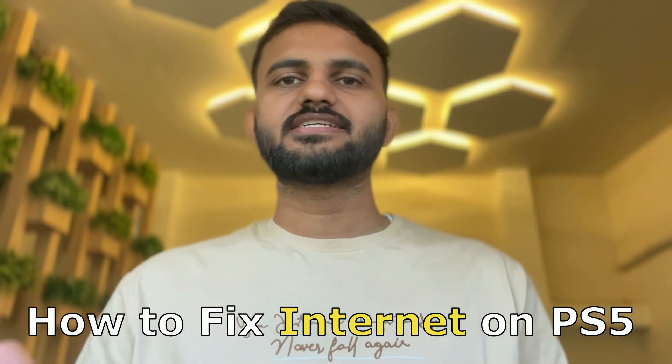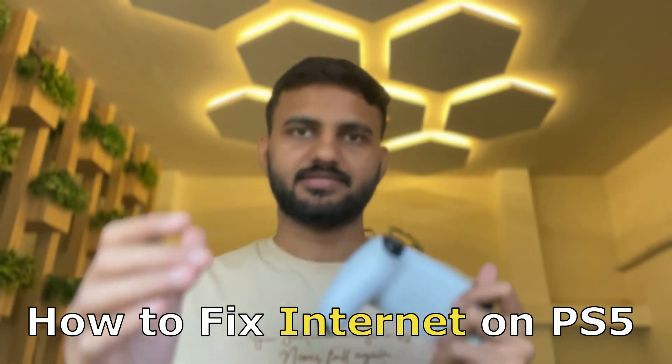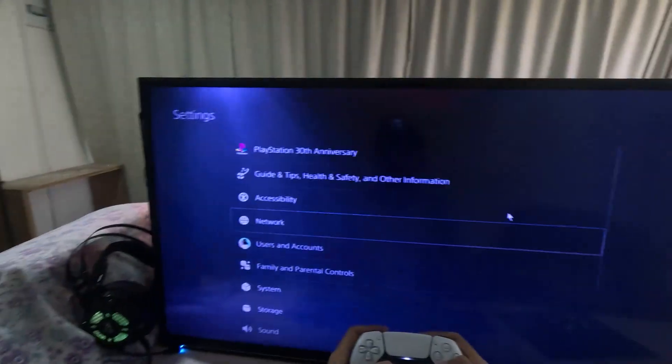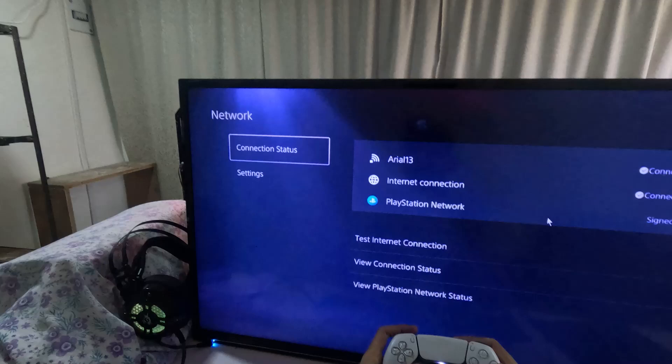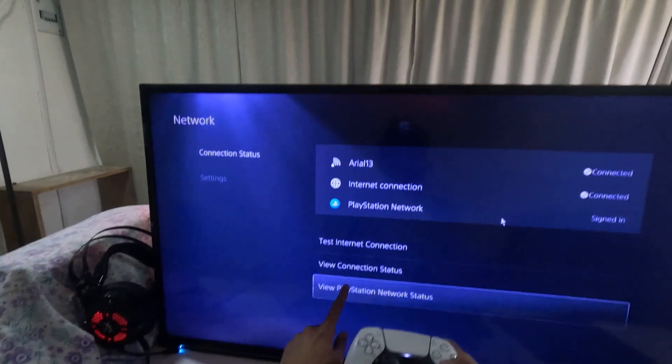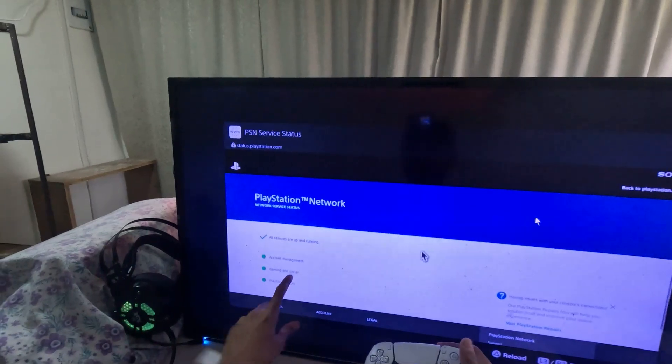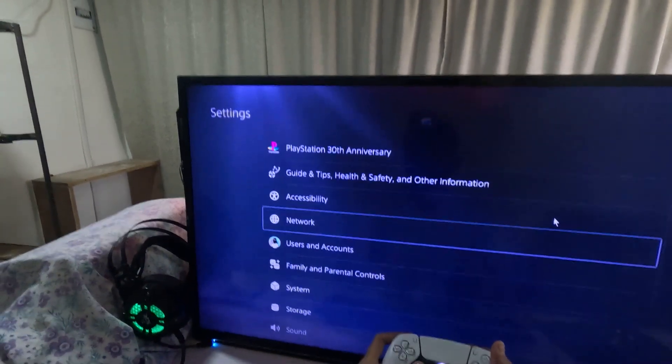Hey guys, I will show you how to fix internet on PS5. To fix this issue, we need to go to Settings, then choose Network, select Connection Status, and choose View PlayStation Network Status. Make sure all the circles here are green.